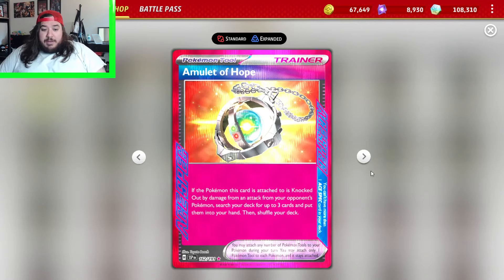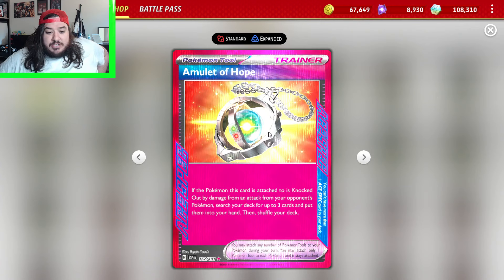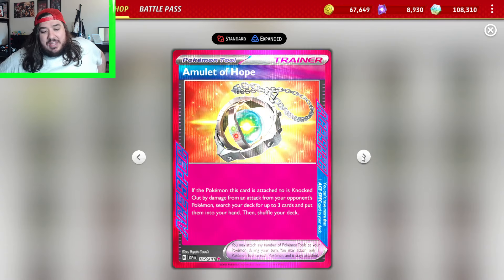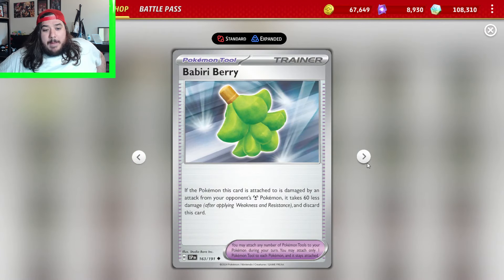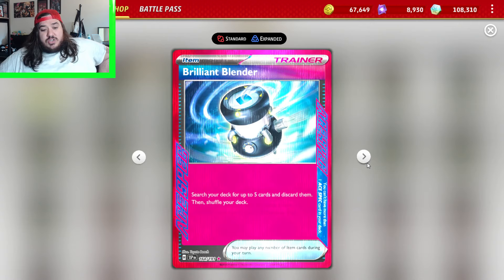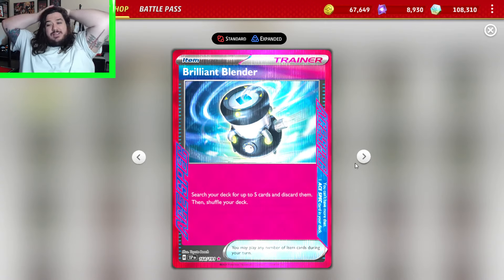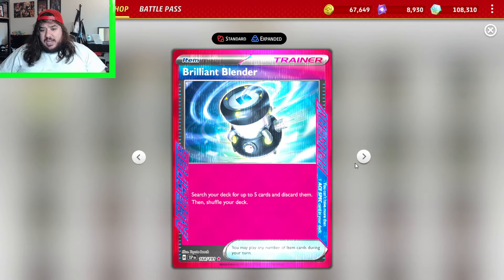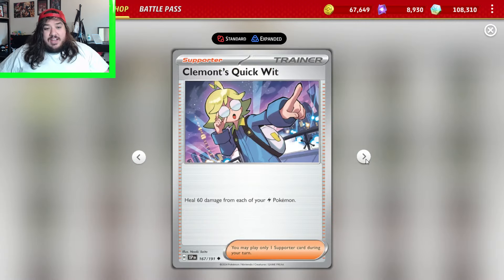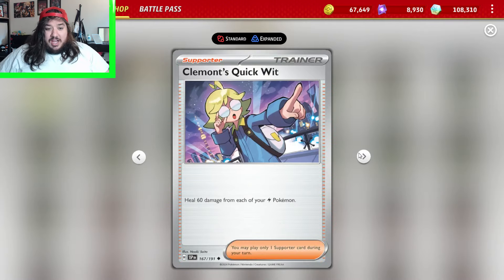And we're finally into the Trainer cards — I don't know what a lot of these do. Amulet of Hope: if the Pokemon this card is attached to is knocked out by damage from your opponent's Pokemon, search for three cards and put them into your hand. You can find any three cards to help set up, but being able to remove it is a downside. Bibiri Berry takes 60 less damage from Metal Pokemon. Brilliant Blender — search for five cards and discard them — maybe Ho-Oh or a Ceruledge deck could use it. Call Bell is terrible — you can only use this card if you go second and only during your first turn.